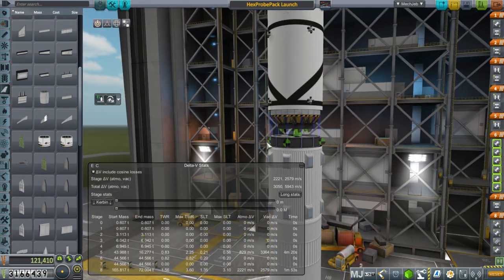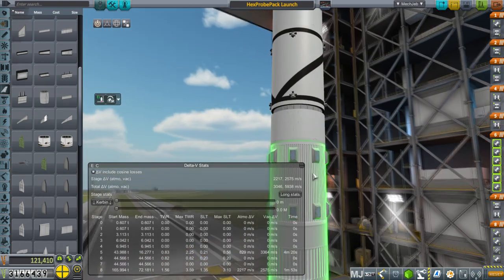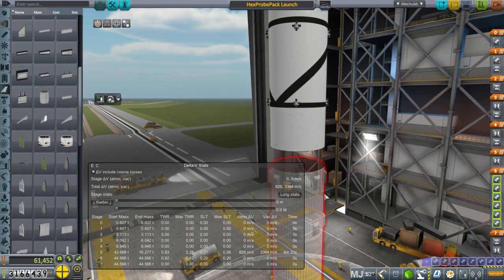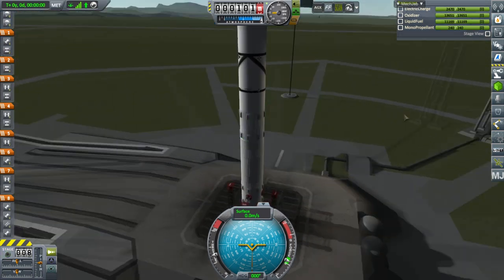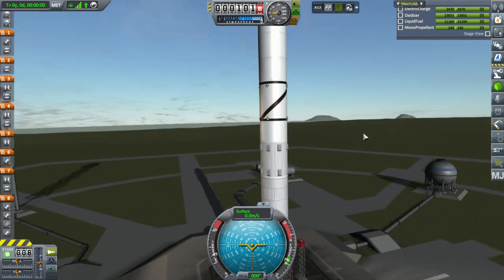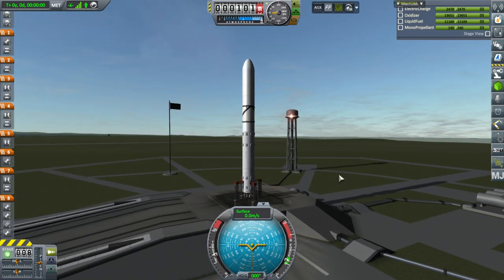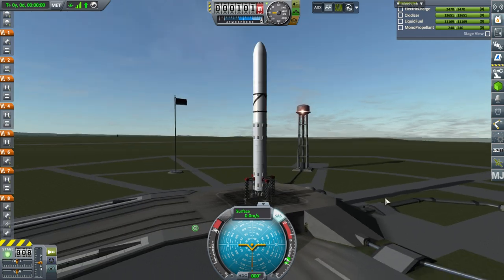We must accept the consequences of our intended solution. There we go. There doesn't seem to be any issue here — it must have been the hitboxes on those LV909s from part overhauls. Maybe I shouldn't speak too soon, but everything appears to be stable. SAS on, throttle up, and ignition.